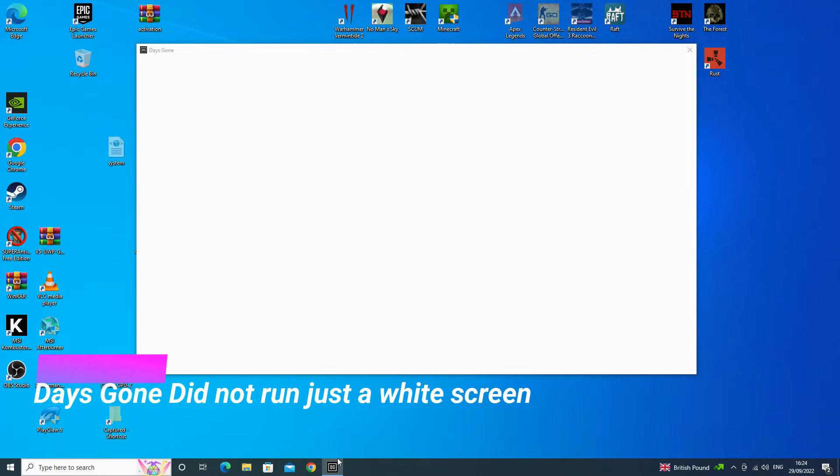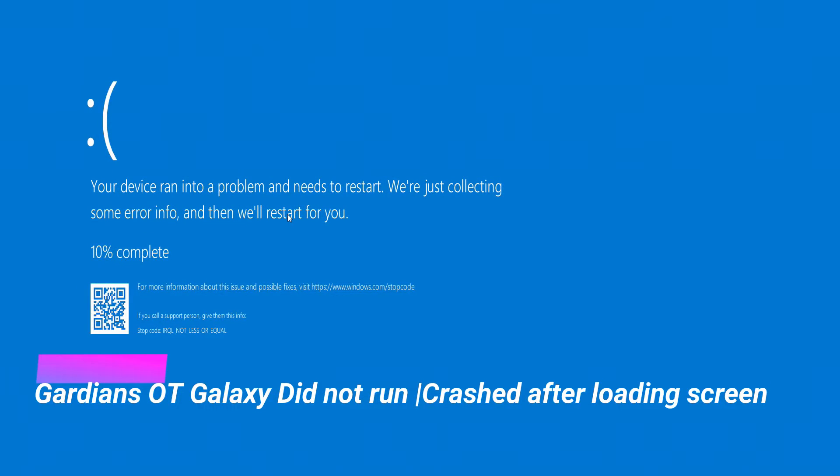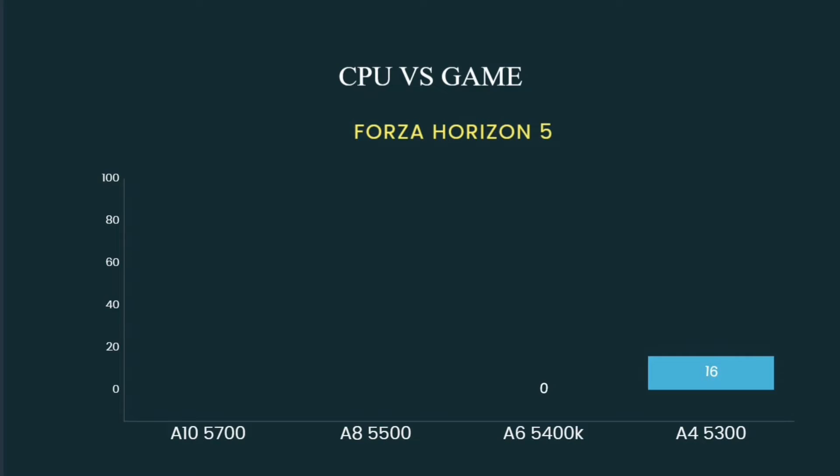And here start the problems. This seems to be an AMD A series problem. In the corner is the LGA 1155 test I did, and the Core 2 two-thread G series ran all the games, so the two cores shouldn't prevent it from at least starting.